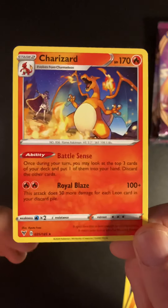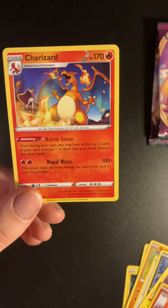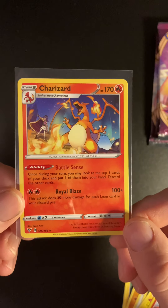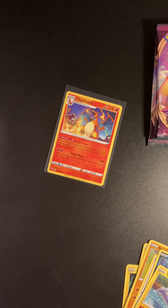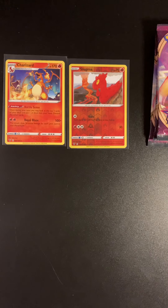And then the next card is a Charizard — regular rare Charizard, very very nice! You do not get a Charizard holo in this set, only regular rares and reverse holos. But in my opinion, if you're going to get a Charizard, the regular rare is the one you want. So two fire type Pokémon at the back of the pack — a reverse holo Slugma and a Charizard to kick start this pack opening off.